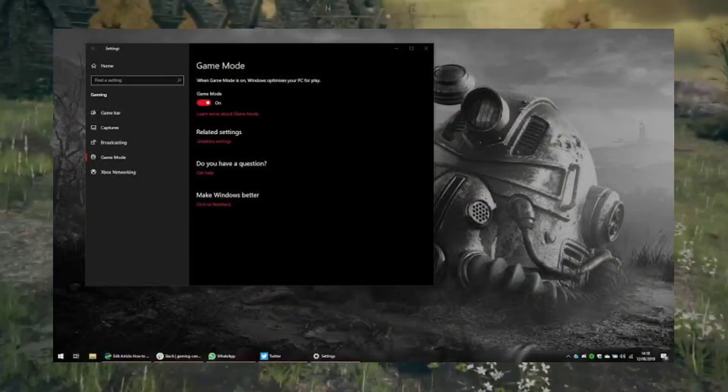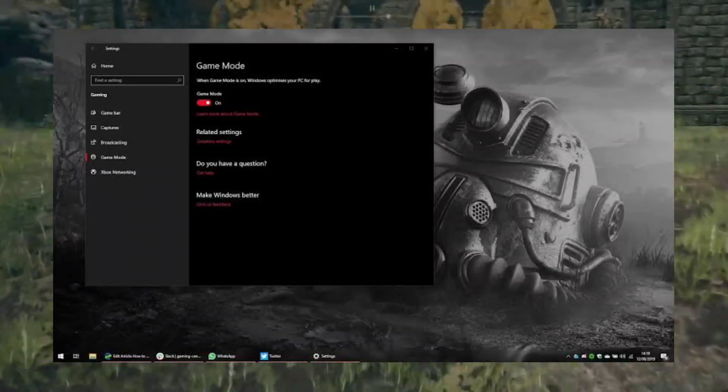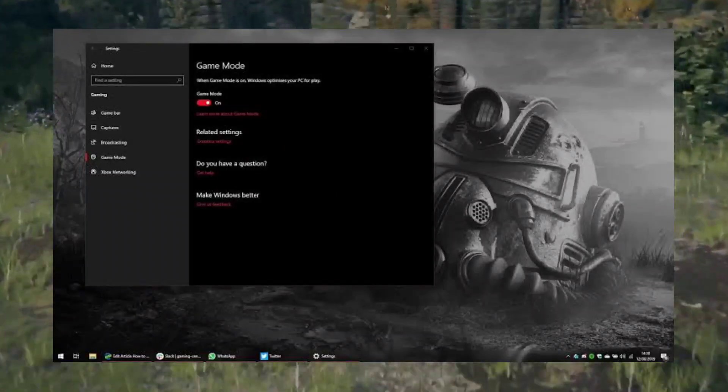Fix 5: Enable Game Mode for optimized performance. Press Windows key + I, go to Gaming > Game Mode, and toggle it on.